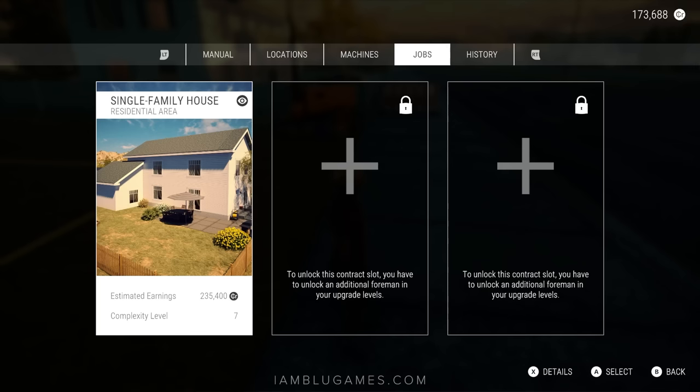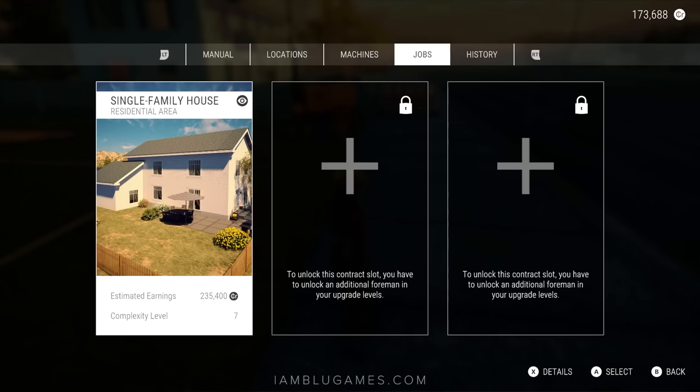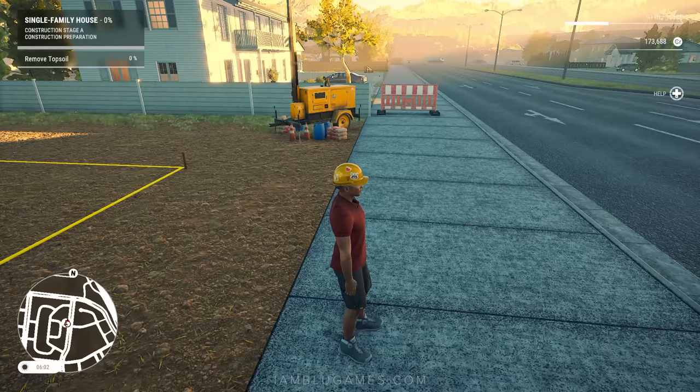Let's see what we need. We'll go to a single family house — that's our contract. It's complexity level seven, and we're going to get an estimated earnings of $235,000 for this job. Looking at the details: first we get to do topsoil removal, so we're going to need a dozer. I don't own one yet — they're kind of expensive — so we'll probably get the Cat or Case dozer and just rent one.